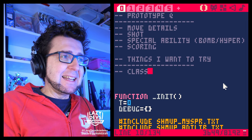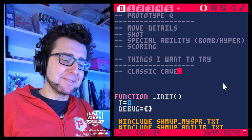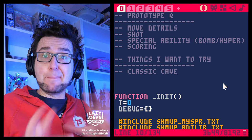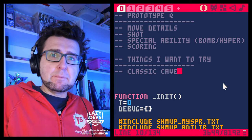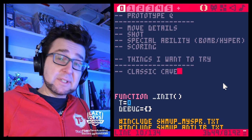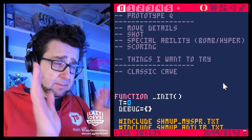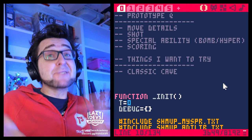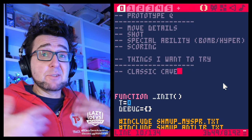I want to try the classic cave. A lot of cave shooters have two buttons — one for a bomb and one for shooting. If you keep the button pressed, you get a focused fire and the ship moves slower. If you're tapping the button, you get a rapid fire that is spread out and your ship moves faster. For me, this is classic cave. Kalikan used basically a classic cave setup — one of the shmups inspired by this series — and it worked well, so I want to try it in my game.